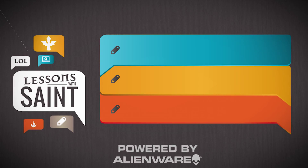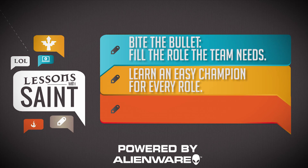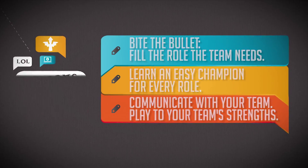You should always go into ranked following three points. First: bite the bullet and play the role that your team needs. Second: learn a champion to play in each of those roles and make sure it's an easy champion. Third: make sure you communicate with your team — know what everybody wants to play, know what people are strong at. The more you know about matchups and things that make good team comps, the better you'll do in ranked.